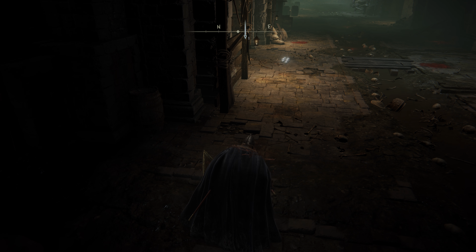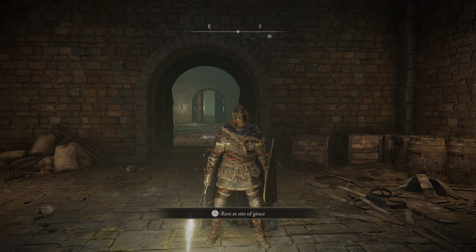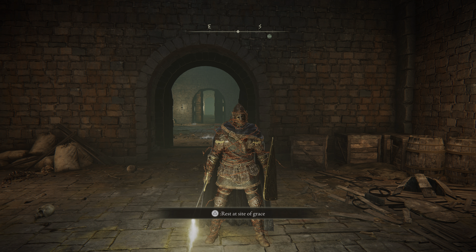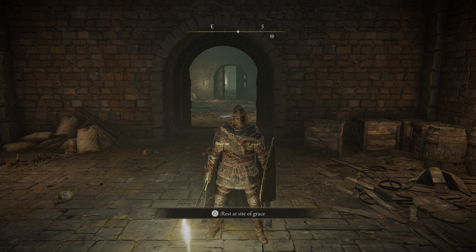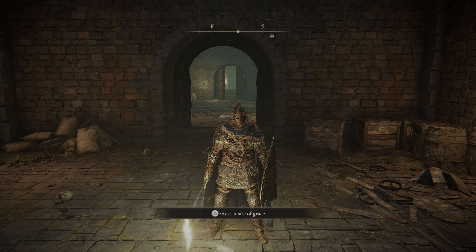Anyway, once you reach the endgame here in the Ash Capital, the original entrance to the Subterranean Shunning Grounds is disabled — you can't reach it anymore. However, if we go to this mark on my map right here, you can still access it. And believe it or not, you can get a new talisman that you were not able to get before.